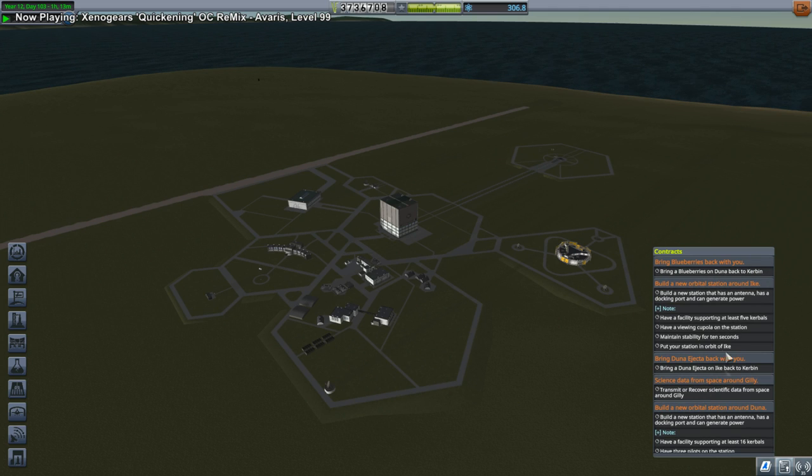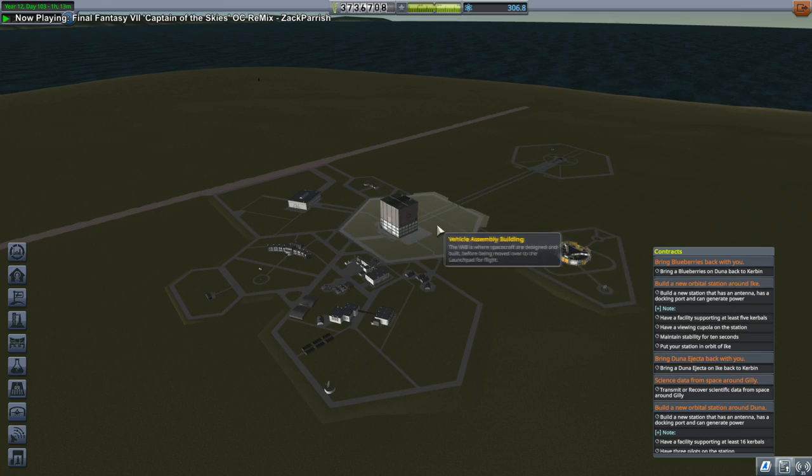So one of these — and this Duna Ejecta is on Ike, gosh darn it. We're gonna have to land a Kerbal on Duna and then on Ike. Maybe we should send two Kerbals.